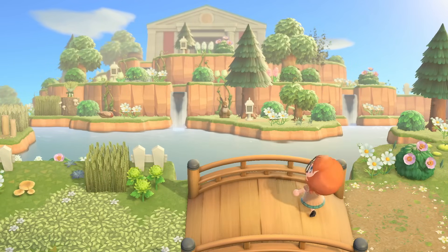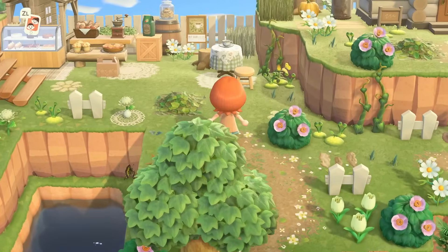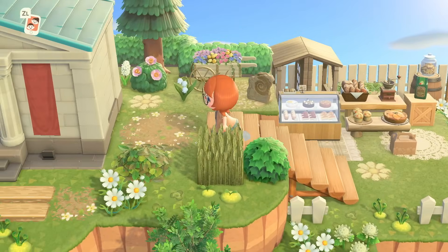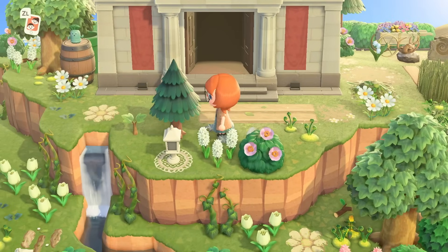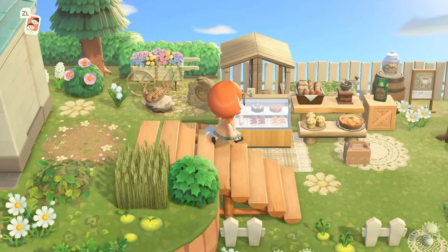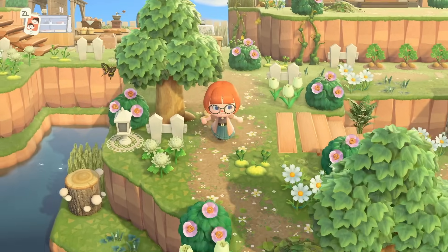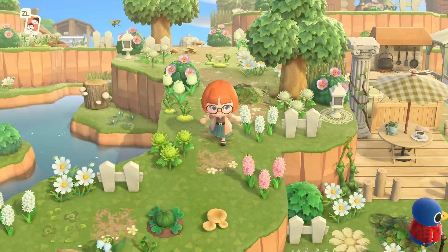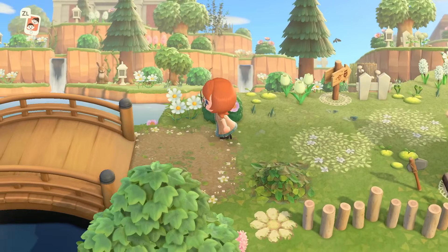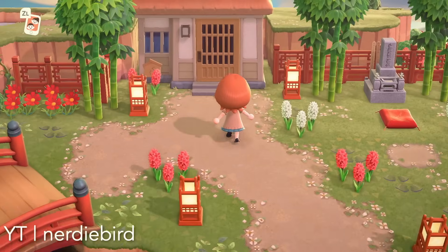It is accessible by the way — you can run right over to the museum. Look at this little area! The museum is fully accessible, so even though it looks aloof and away on this cliff, you can 100% still go talk to Blathers and donate some bugs if you want to ruin his day. This is just otherworldly phenomenal, 12 out of 10.